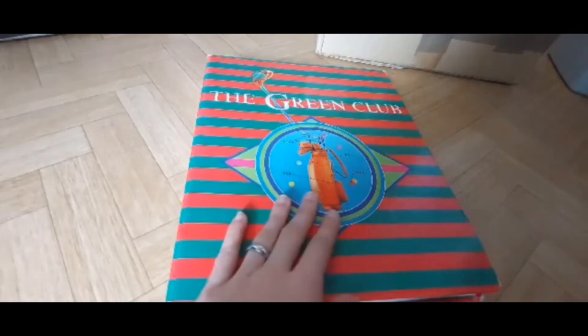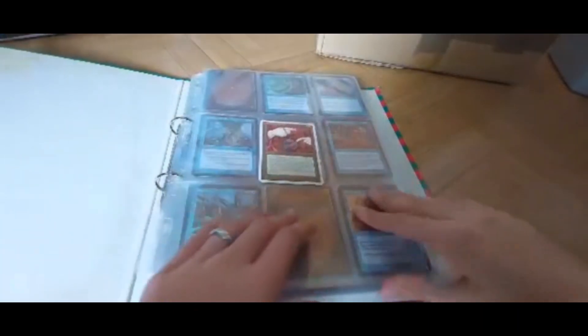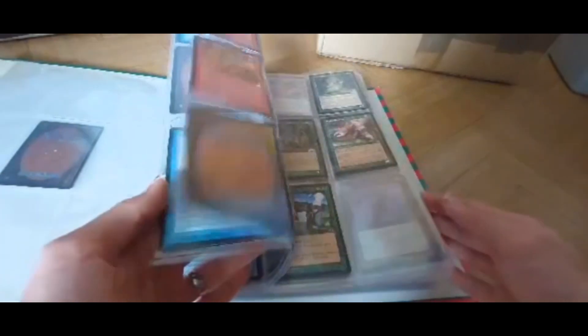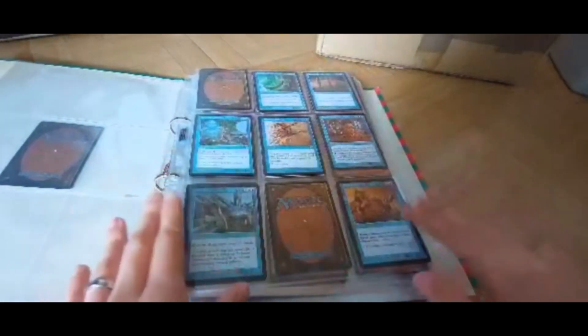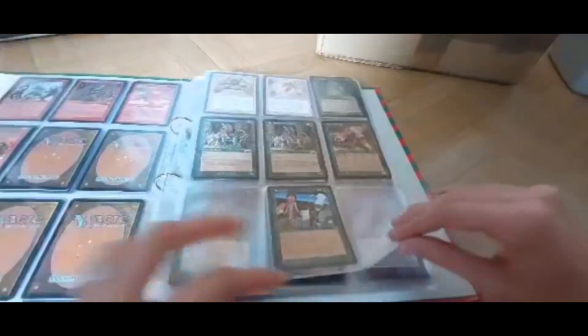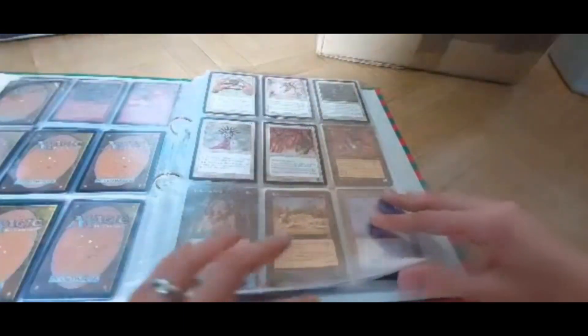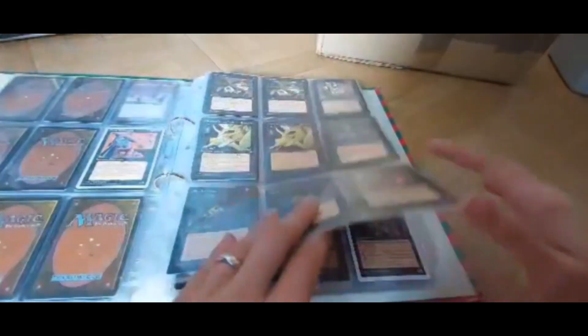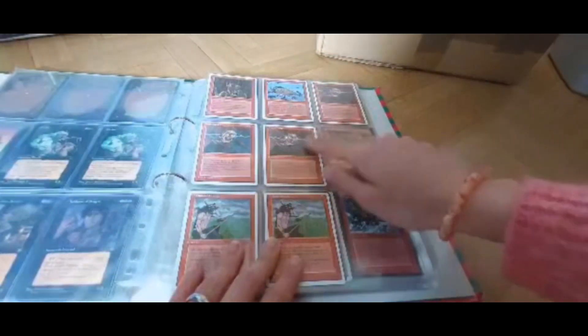In this binder I have all of the old cards from my dad and his brother. These aren't sorted — they are just randomly in there from all of these sets all at once: Tempest, Mirage, Visions, Urza's Saga, Ice Age, Fourth Edition, Fifth Edition, and I think some other ones but I don't know the names right now.